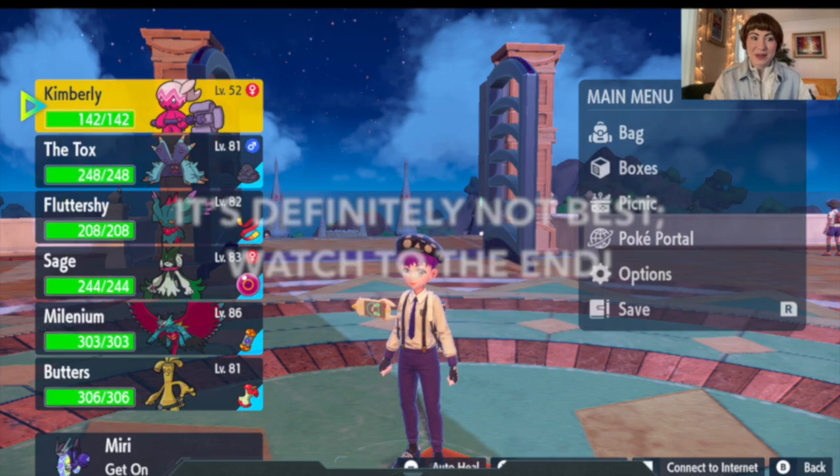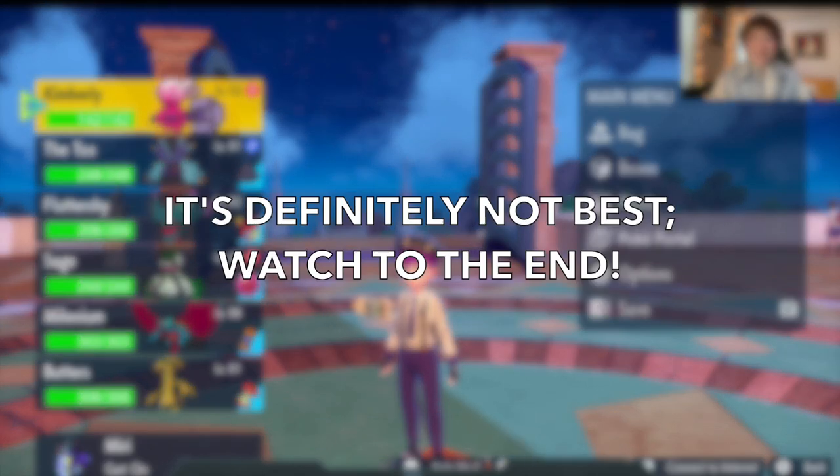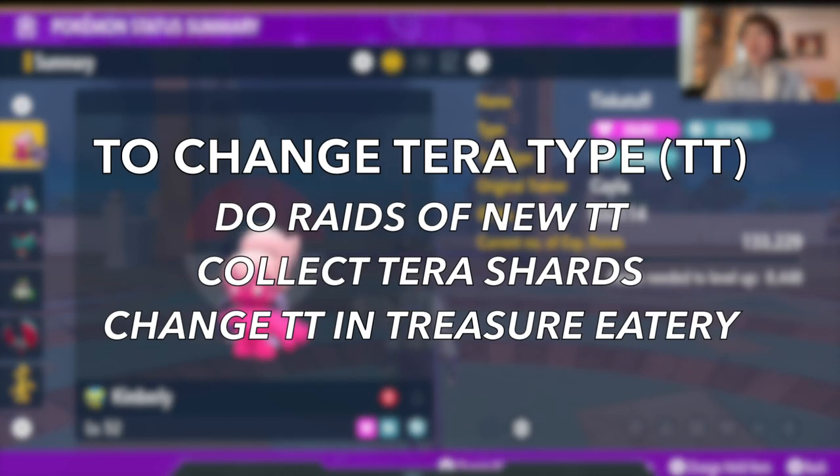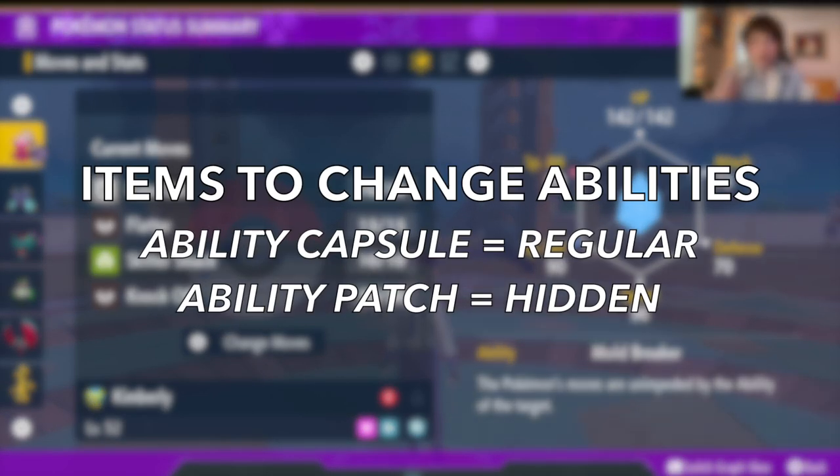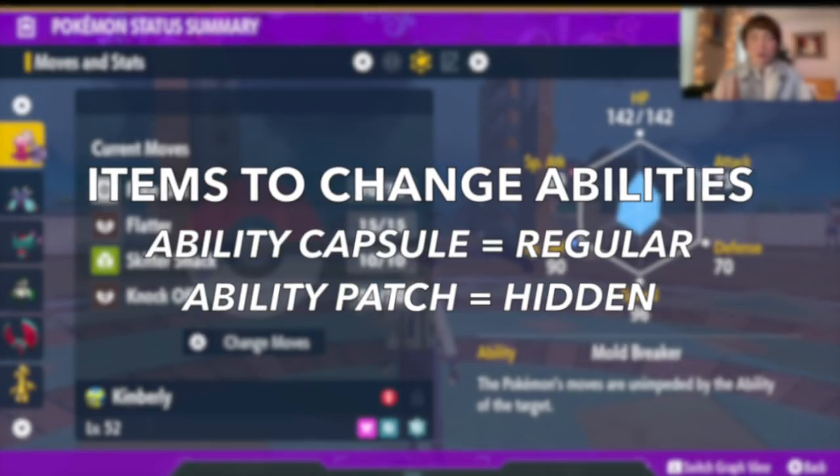I don't know if it's like the best competitive Tinkaton ever, but at least you'll get an idea. Steel is the Tera type that I want so that we can get STAB Gigaton Hammer. You would need to do raids in order to change the Tera type to get those Tera shards. I have the right ability for what I want to do — it can also be changed with an ability capsule or whatever.